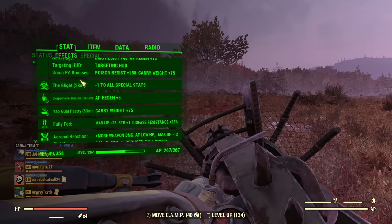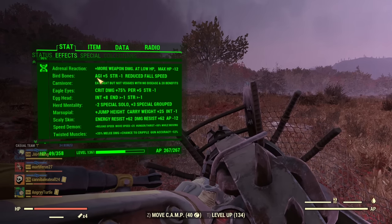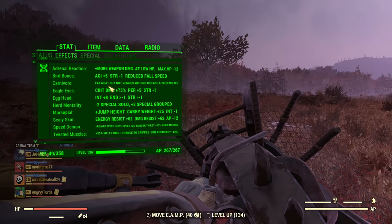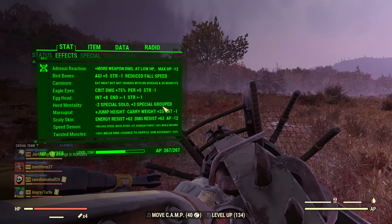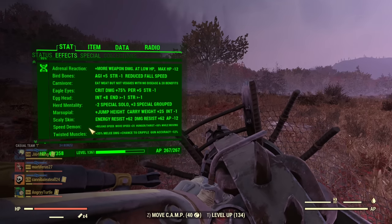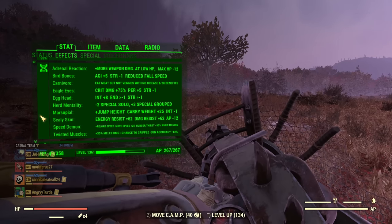Now mutations: Adrenaline Reaction for more damage at low health. Earth Bones for more agility, better sneaking, and no power landing in power armor when you jump. Carnivore for all those sweet meat benefits. Eagle Eyes for crit damage and Perception. Egg Head for extra Intelligence and therefore experience. Herd Mentality for free SPECIAL while grouped. Marsupial for jumping higher. Scaly Skin for free resistance. Speed Demon for faster movement and faster reload. Twisted Muscles for more damage with Auto Axe and other melee weapons — slight penalty to gun accuracy, but with Class Freak that's just 12%, you can deal with it.